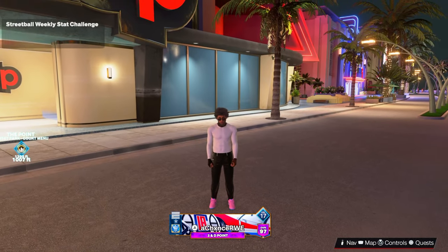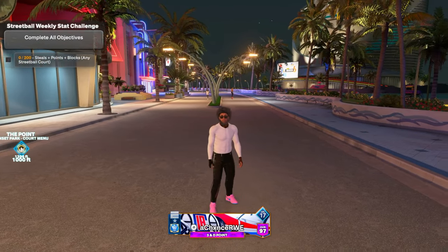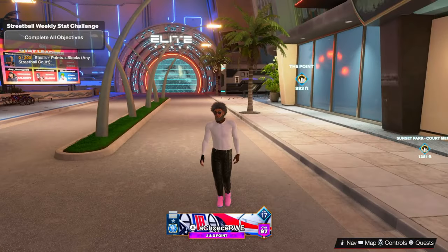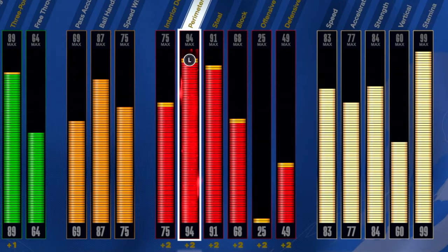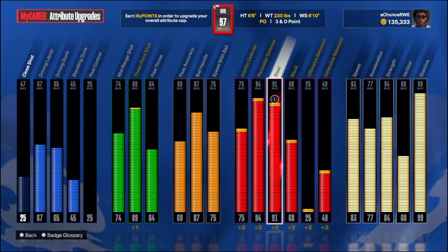Now, if you've watched me already and you've been watching for a minute, you know about this build already. And some of the people that I know even made this build right here. And it's called the 3 and D point. But it's not your regular 3 and D point, ladies and gentlemen. It has 94 perimeter, 91 steal, and a 68 block. So it's basically a lockdown.